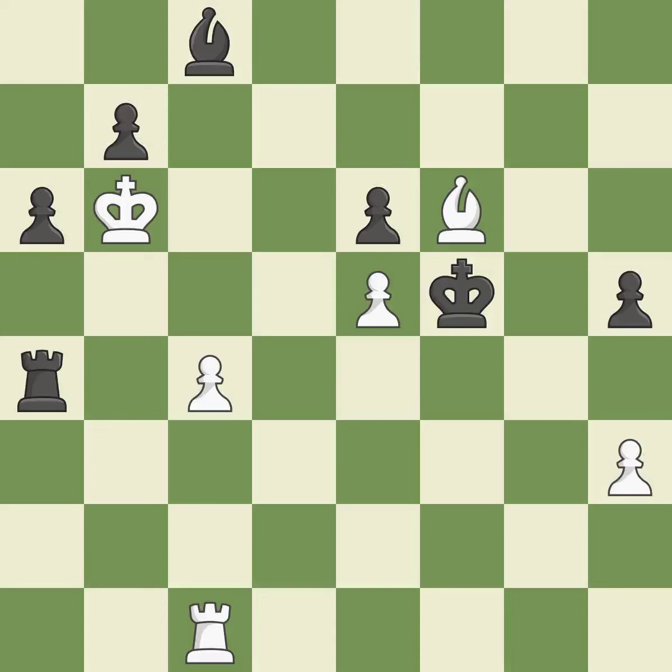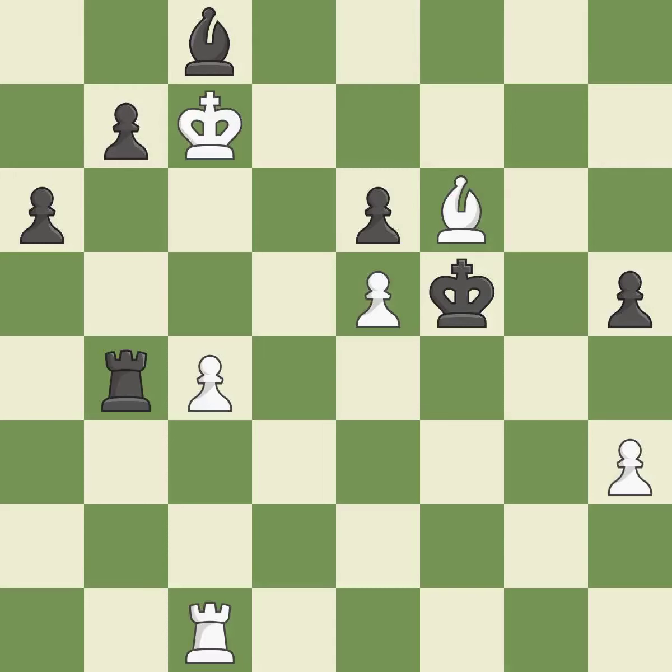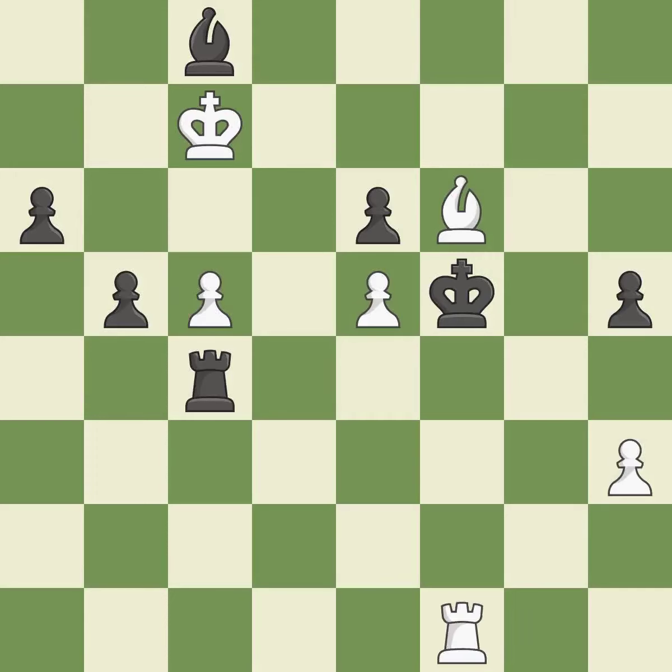This threatens to attack a trapped bishop — only one move worked there, and this wasn't it, it is a mistake. This loses a bishop. This permits the opponent to attack a trapped bishop — it is a blunder. This threatens to capture a trapped bishop. This is the only move that works — it is a great move. This threatens to create a passed pawn — it is excellent. This wins a bishop — it is excellent. Placing a rook behind an opponent's passed pawn can inhibit the pawn's ability to promote — it is excellent. This wins a bishop — it is excellent.